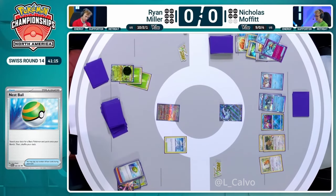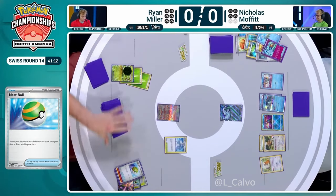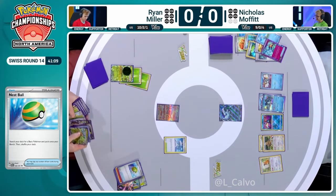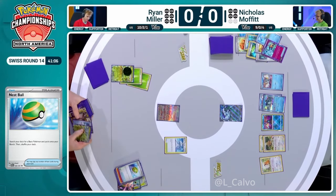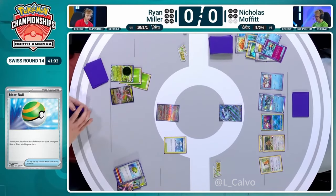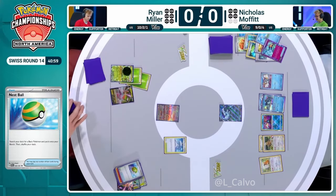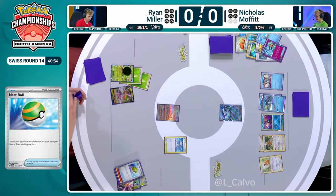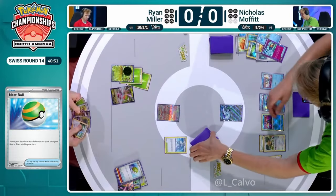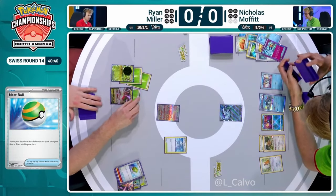Ryan might just end up having to retreat into Iron Bundle and find it, while also benching a Regidrago V, to try to buy a turn and offset this prize race. Because if Nicholas can't find another single-prizer, we'll just be going way ahead in this race. The first step is this Regidrago V. We do have a Professor's Research in hand, so Ryan can at least start attaching to this Regidrago, and from the seven cards from the Research, we really need to find an Iron Bundle just to put it in the active position — we can't give up another two-prizer.